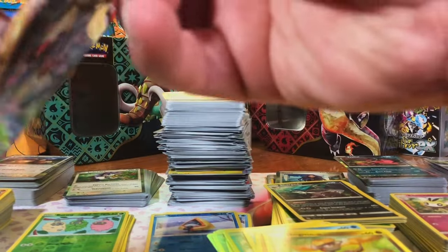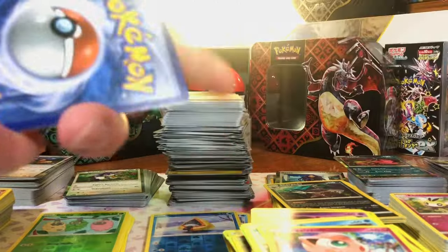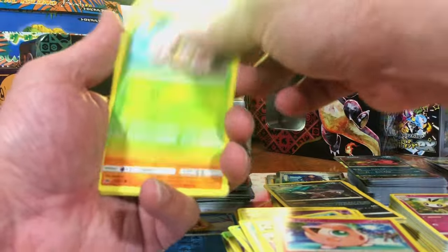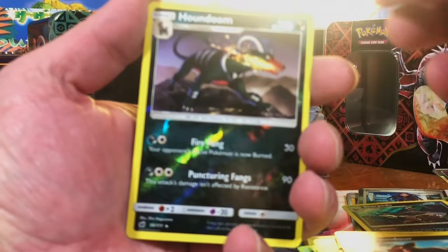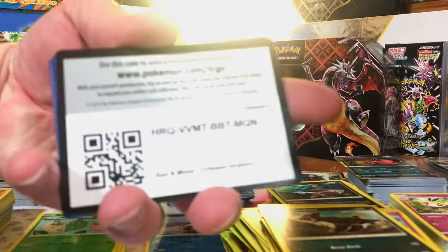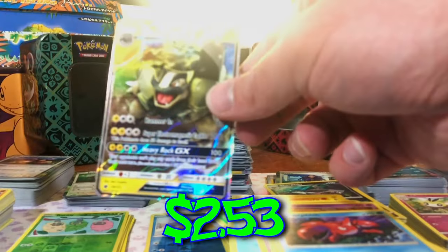I am Camera Up — how much are we going to pull today? Sencino Reverse and Type Null Hollow — I'll take it. At least we got one GX — nothing to complain about, I like the GX cards way more than the EX cards. Diggers B Reverse and another Camera Up. Hound Doom Reverse — I love that Hound Doom, that's a cool artwork. And Altaria Non-Holo — at least it's not a Camera Up. If I see another Camera Up I might go insane. Aron Reverse and Alolan Golem GX — we will take it.